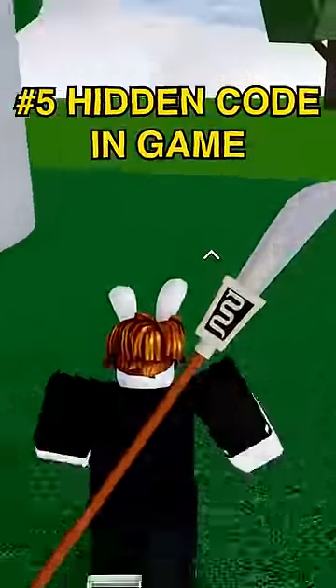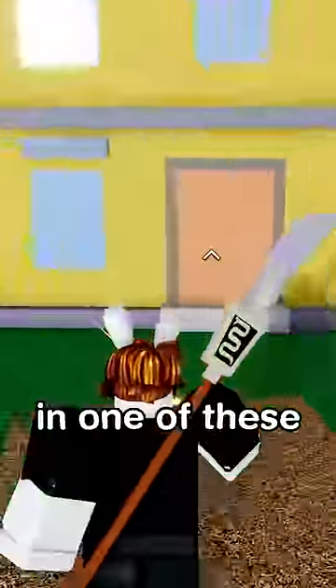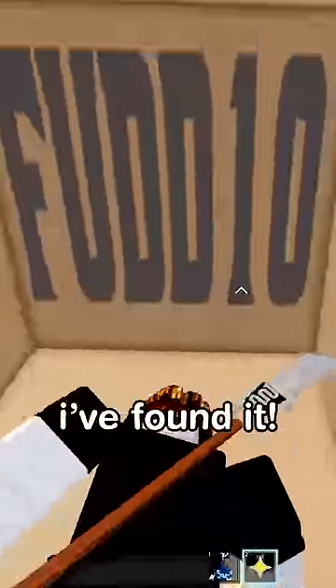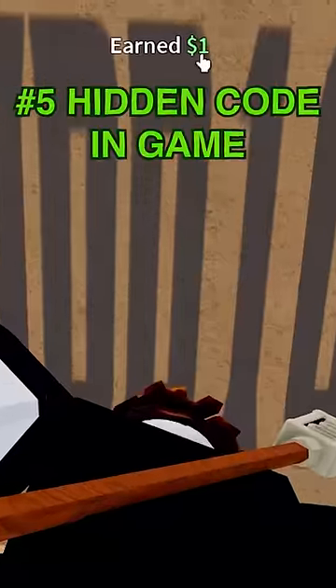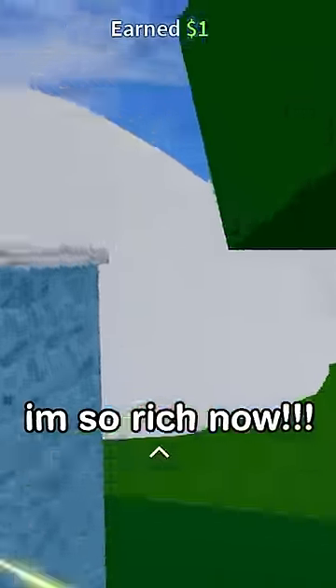There is supposed to be a secret code you can use to get free items in one of these houses. I found it. What does it say? Foot 10. I gotta test it out then. I earned one singular dollar from that code. I'm so rich now.